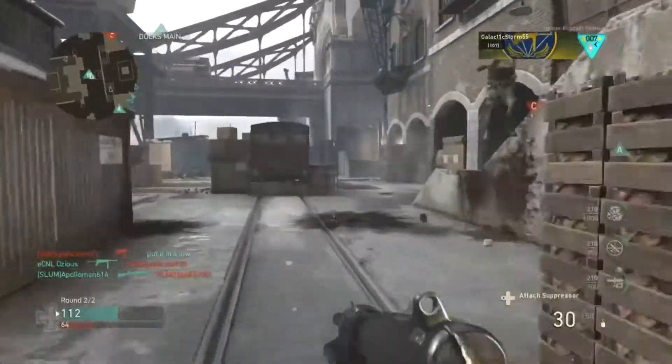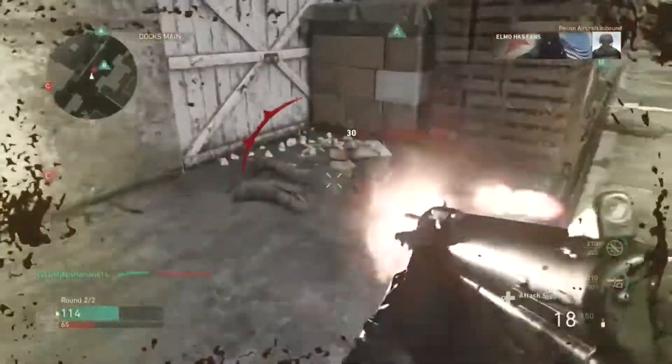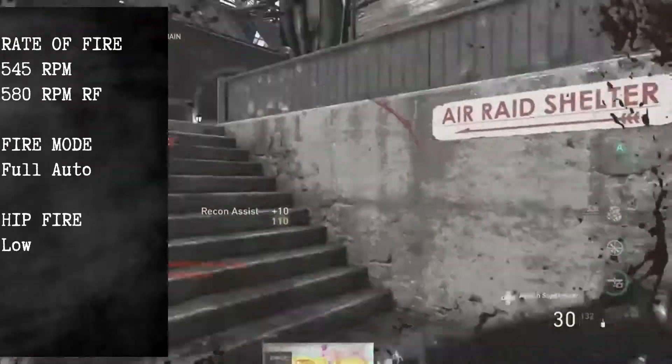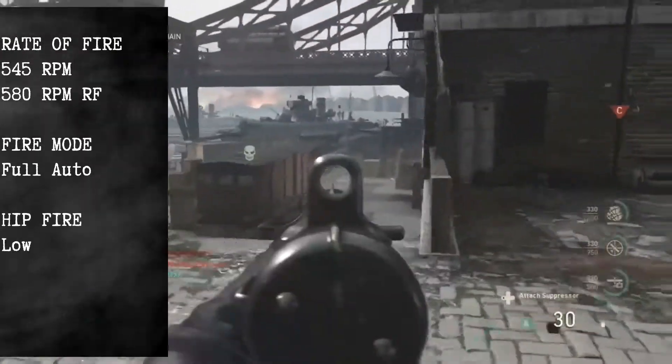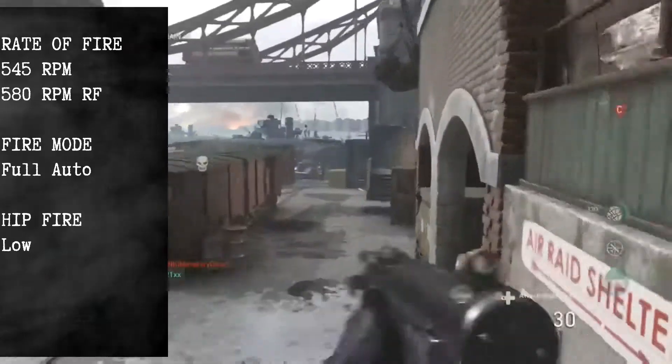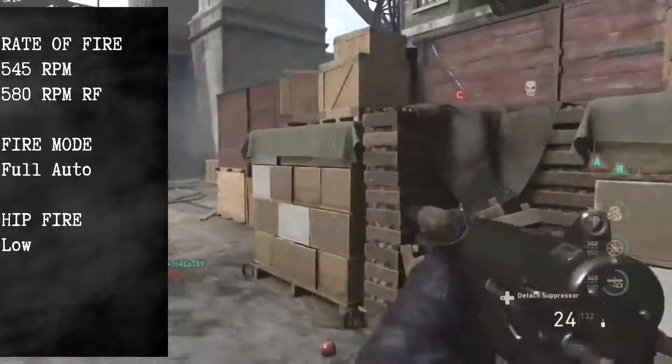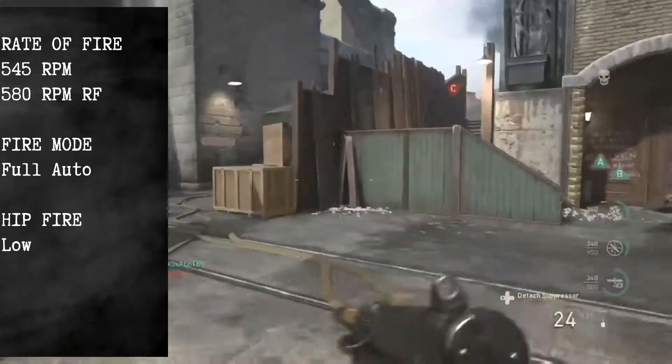Penetration ability is low, much like the other SMGs. Rate of fire, however, is the key weakness with the grease gun. At 545 rounds per minute it is the slowest within the SMG category, and with rapid fire equipped it will be 580 rounds per minute.